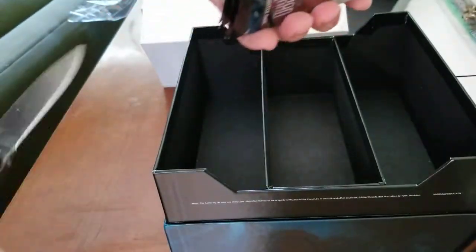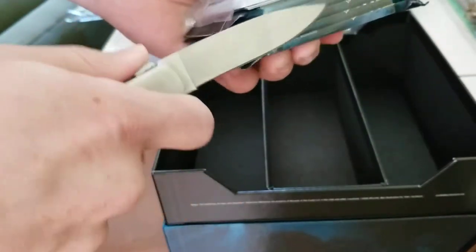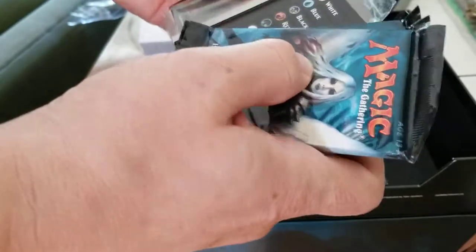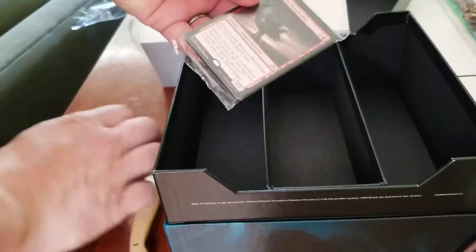We've got whatever those are and some spacers. The spacers are going for like six bucks. And you've got a nice box — to buy a box like this would be a couple bucks. So it's not bad. Ooh, some foils. Let's open this up first.